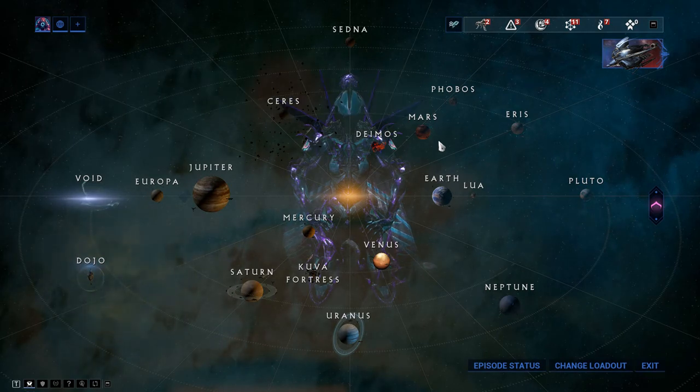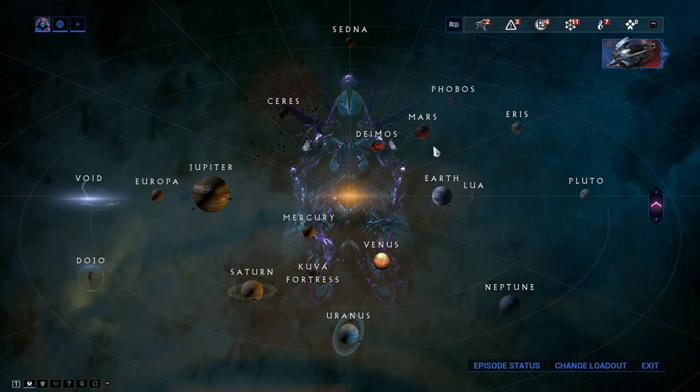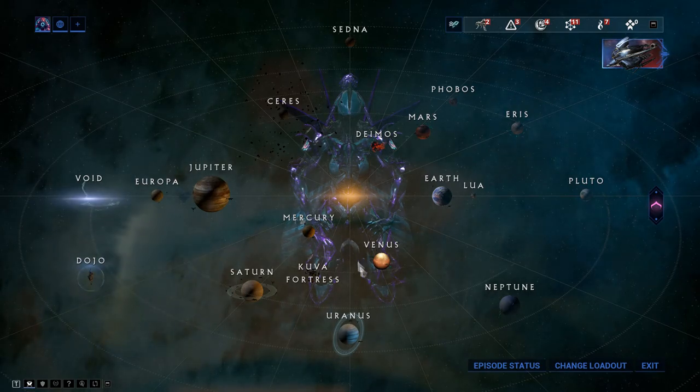Banshee's parts are available in the clan dojo alongside the blueprint - well actually the blueprint is in the Warframe market now. Moving on to Baruuk: Baruuk is purchased from Little Duck for 5,000 standing, which is in Fortuna on Venus.